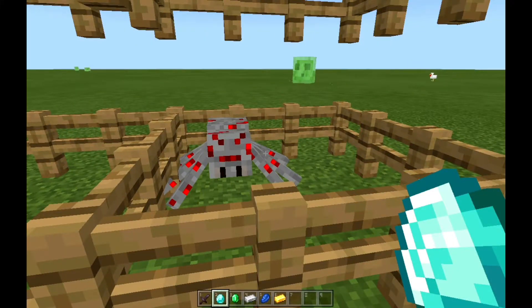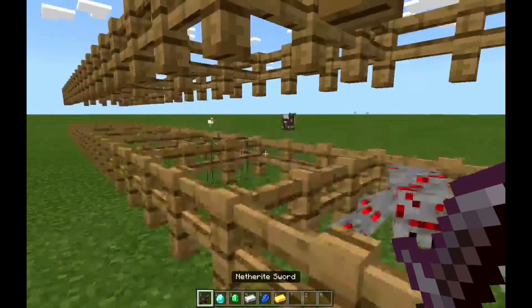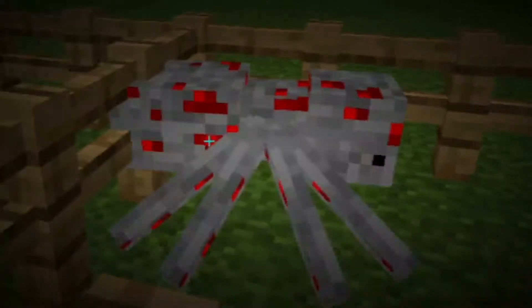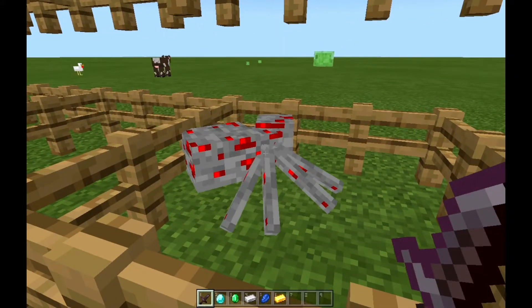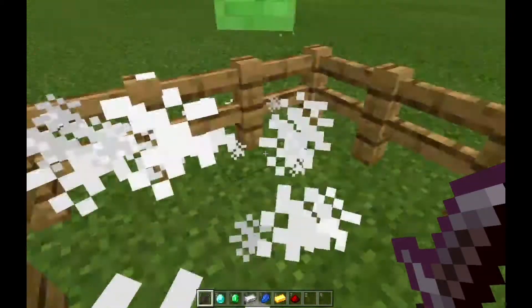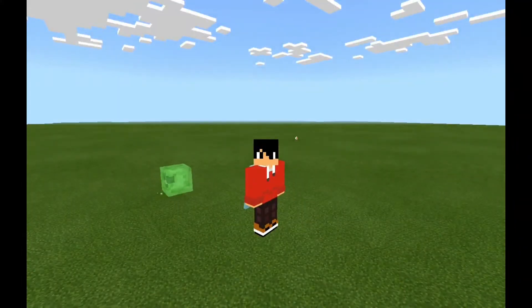Last up is the Redstone Spider. It looks so amazing — kind of looks like blood, which fits the Halloween theme. The redstone spider drops between five to ten redstone. Let's see how much we get — and it gave me four, which isn't even in the listed range on the MCPEDL forum that says it drops five minimum. So that was a bit odd.